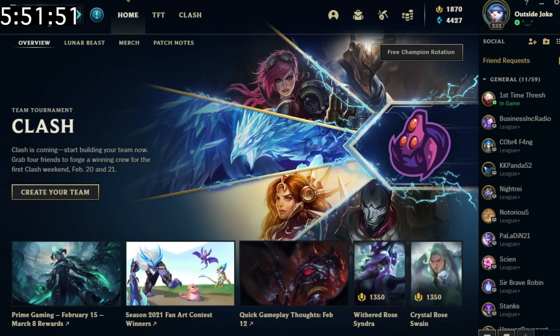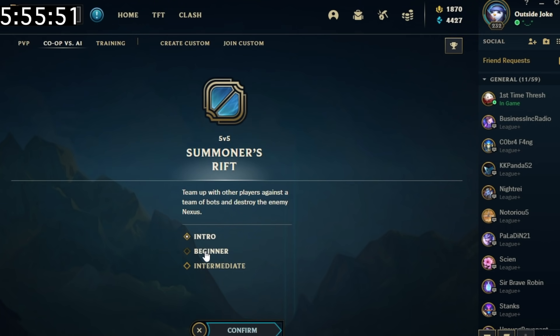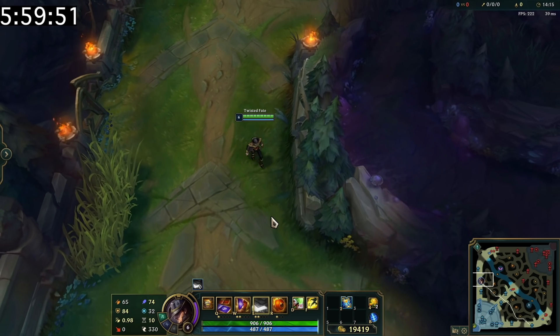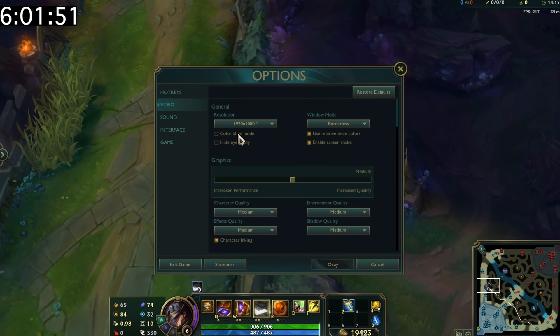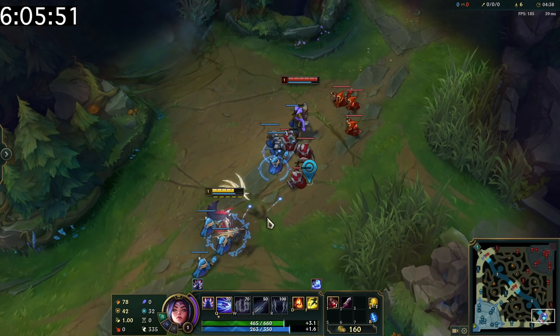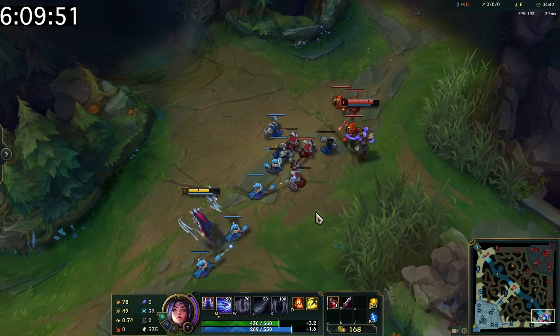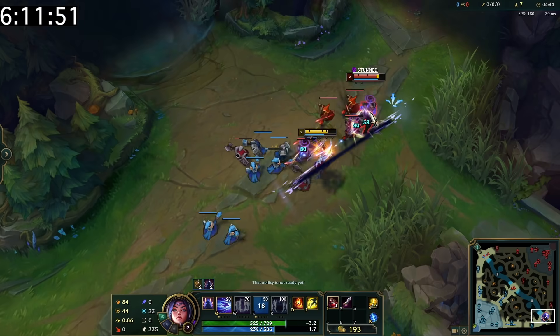If you're trying to level up a new account, you can get your first win of the day XP from a Bot game, which can also help prevent smurfs from showing up in games with new players. Some people's health bars look different because they're using colorblind mode, which can help your health bar stand out more. Level 2 will always come right after the melee minion from the second wave is killed in a solo lane — this is crucial to know for early game trades.